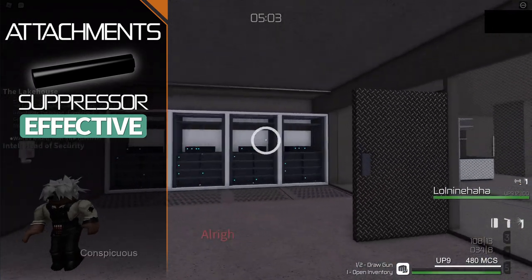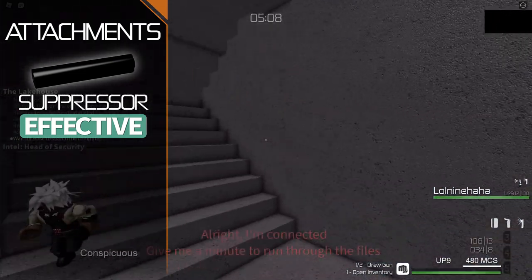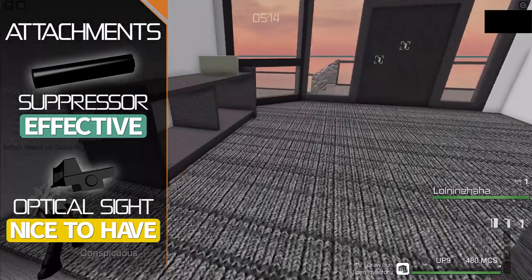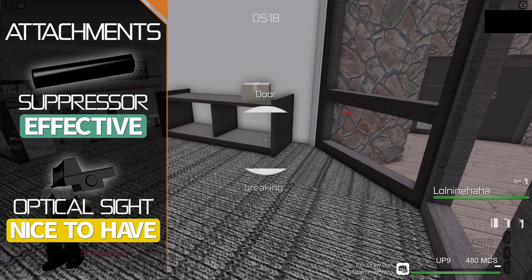With the suppressor, the UP9 becomes even more effective for sudden takedowns. To take advantage of the low recoil and tight spread, it may be worthwhile to equip an optical sight — with the glow sight, ring sight, or mini sight being optics proving the most easy to use. Such sights will grant you a better view on target, allowing you to direct your fire more effectively than the obstructive iron sight.